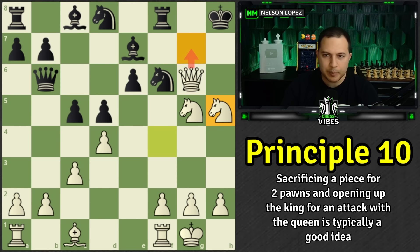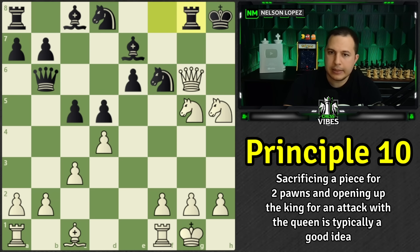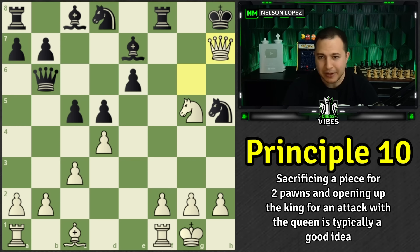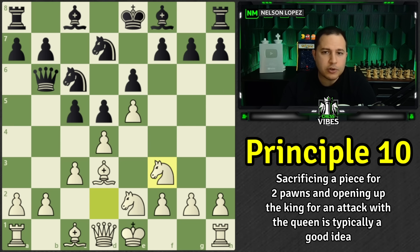Alternatively, knight to h5 — threatening checkmate. If the rook tries to stop it, checkmate follows another way. If the knight takes your knight, then checkmate there. Multiple different ways with lots of nice checkmates. Basically a quick game of about 18 moves and black is checkmated.